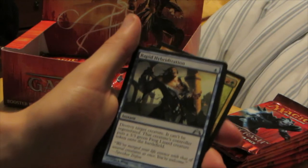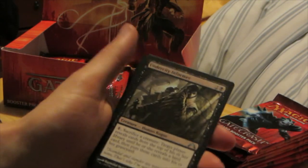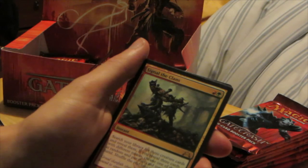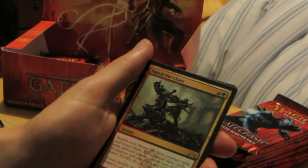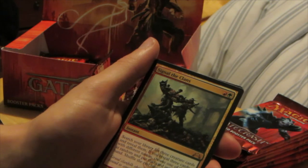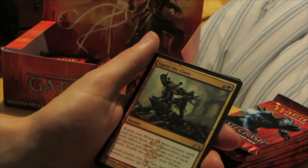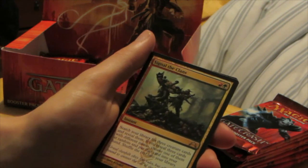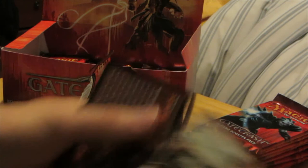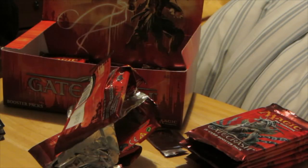We have Rapid Hybridization, Gruul Charm, Undercity Informer, and Signal the Clans. Search your library for three creature cards and reveal them. If they reveal three cards with different names, choose one of them at random, put that card into your hand, shuffle the rest into the library. Not too bad — Gruul rare right there. Be kind of nice to have for sure.